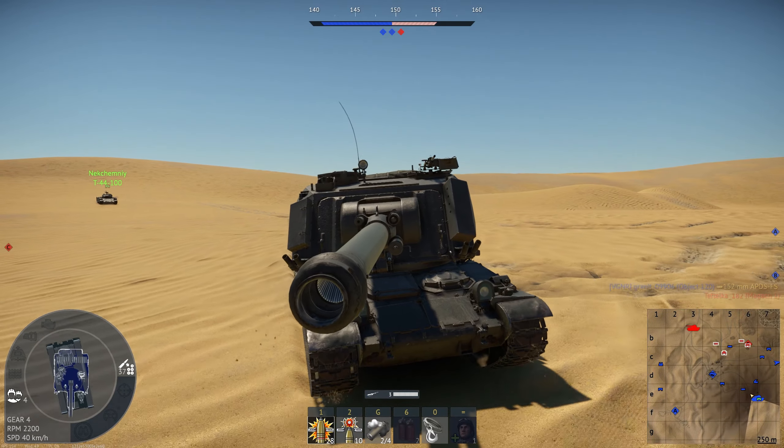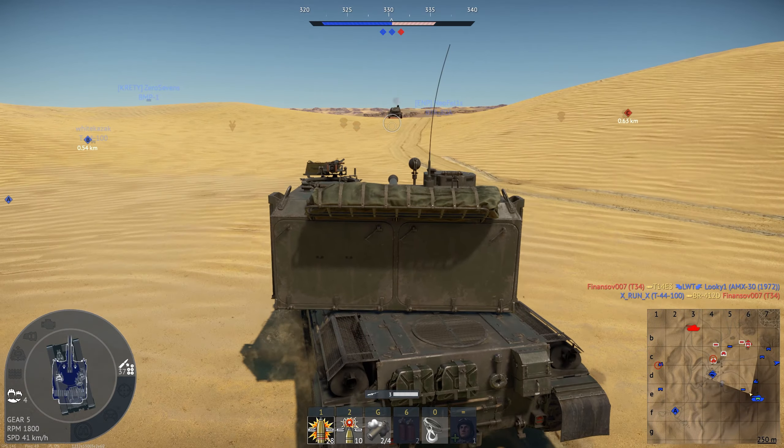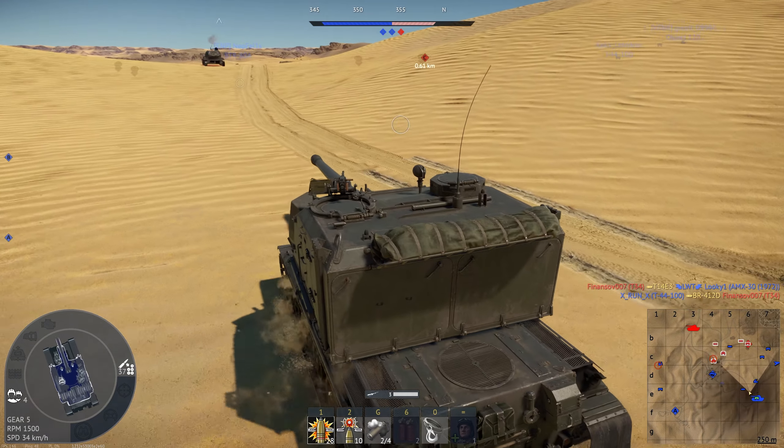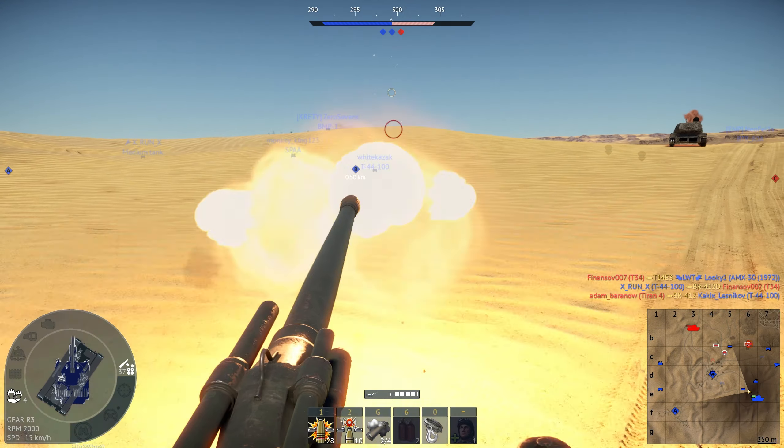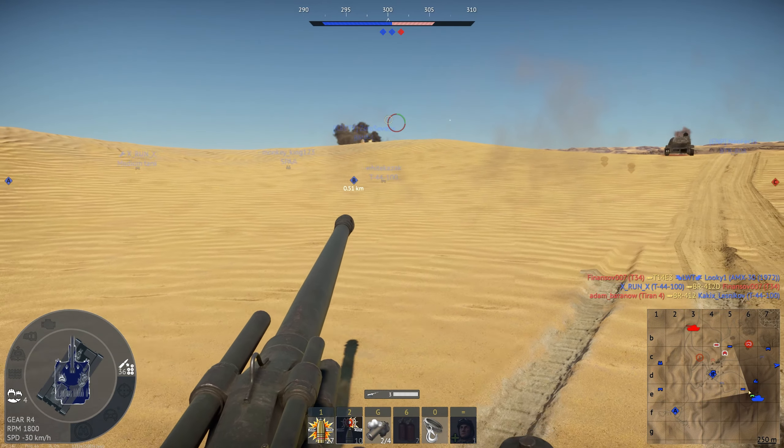We do see a tank right there. Luckily, he did see me, but I was able to get his barrel before he shot me, so now I can just aim for his Cupola — and that does successfully kill him.